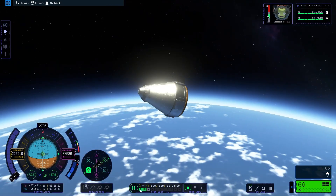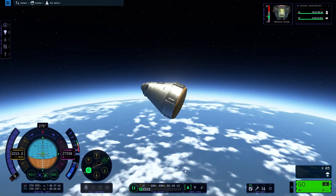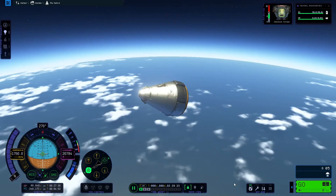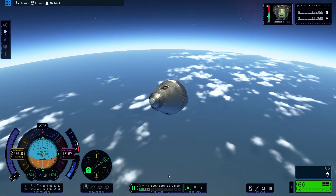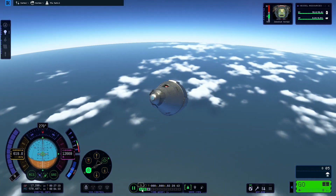There we are saying goodbye to our orbital stage. I did not figure out how to jettison the heat shield, so we're just going to be landing with it — that's interesting. And I love the new parachute animations, it's very cool.